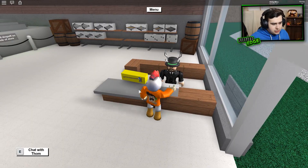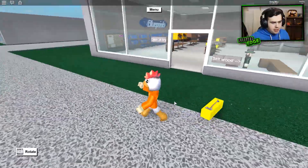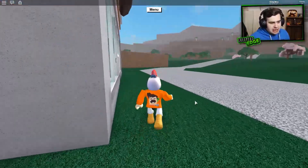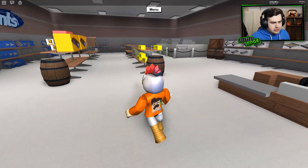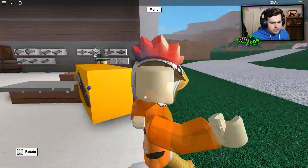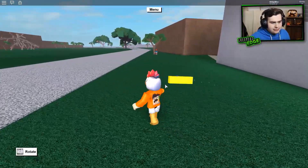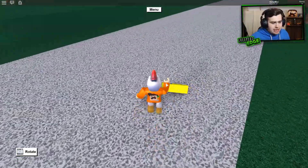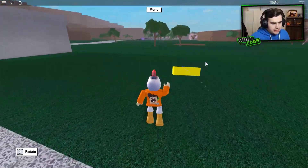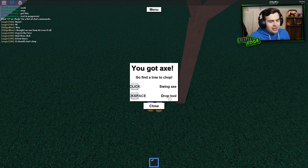Now we own an axe. Do I just bring this out of the store with me, drag it along? I'm not sure. We opened the box once we buy it — of course, I just didn't expect that. Pick and patch it. There we go, you got an axe. Go find a tree to chop. Click to swing, and backspace to drop tool.